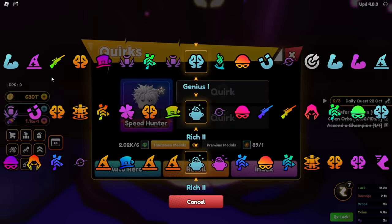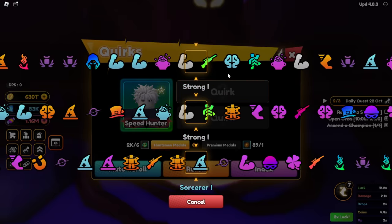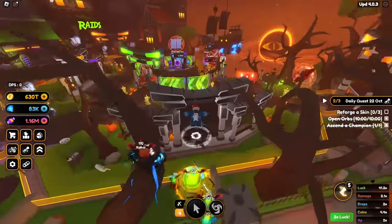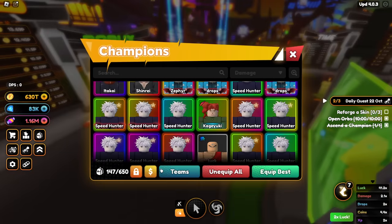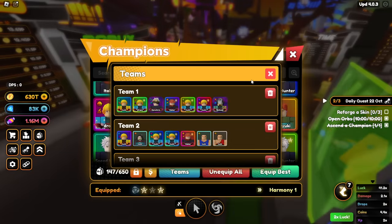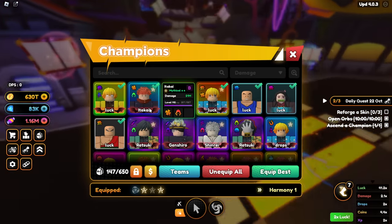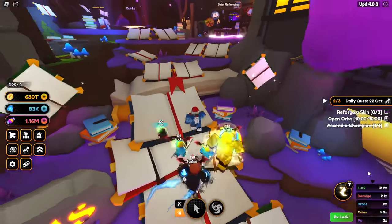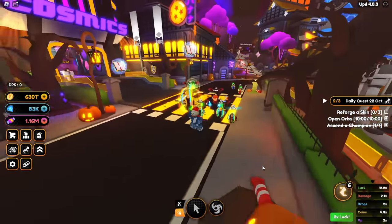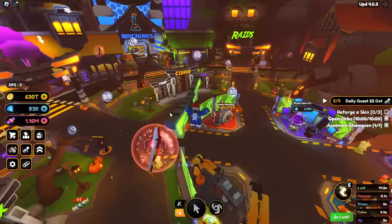To get your whole team to have Lucky and Leprechaun it would probably take about two hours, but then you can use that team for weeks. I already have mine — this is my luck team. It's not the greatest but it's pretty good. Right now it gives me a 41.2x multiplier with the 2x luck event, so in total it would be over 80x with the boost enabled.